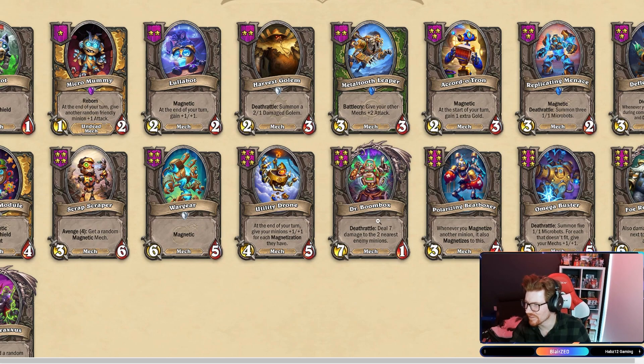Boombox is still Boombox and it's still broken. Polarizing Beatboxer: whenever you Magnetize another minion, it also Magnetizes to this. And then Omega Buster, Faux Reaper, and Mecha Drop.